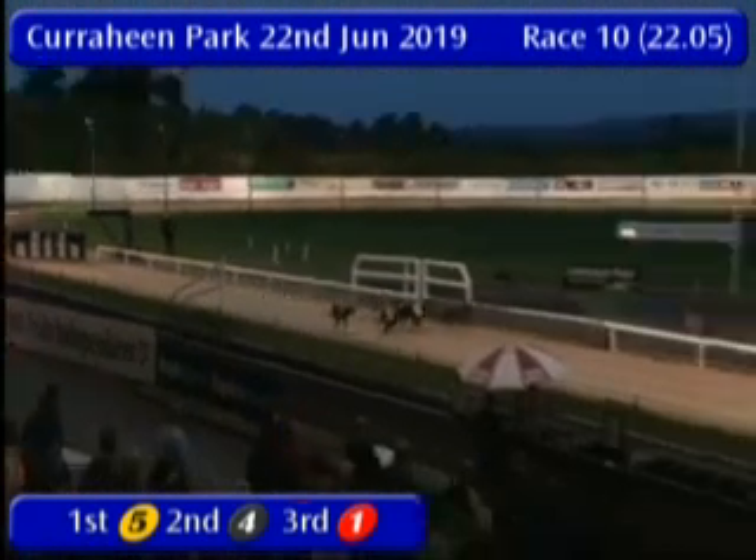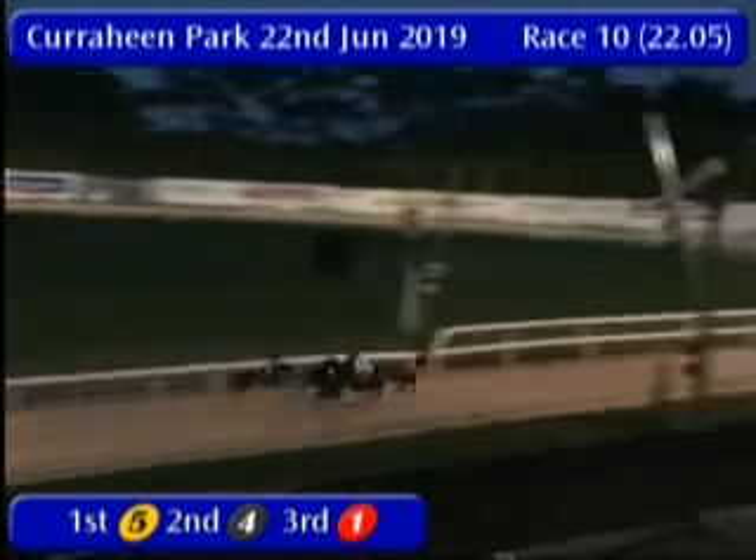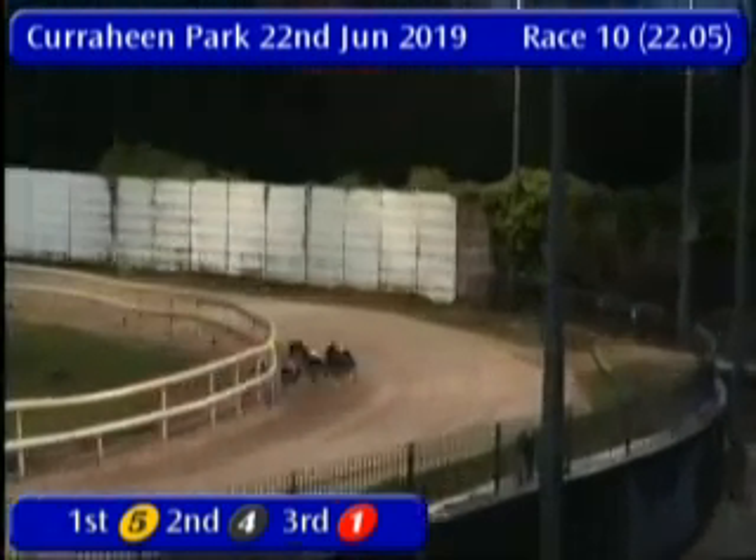Up they go over the way and a racing fervor level up front. 1 and 5 are best away, followed by 3, 4, 6, and 2 is out the back.